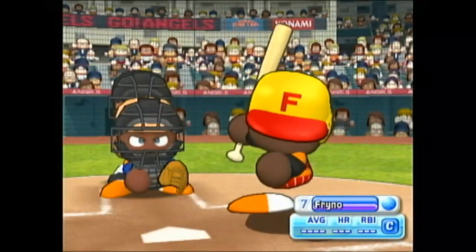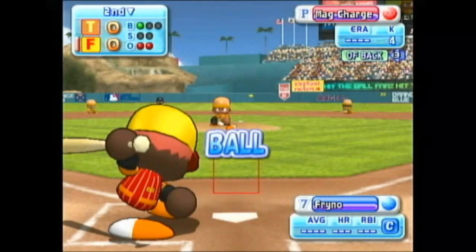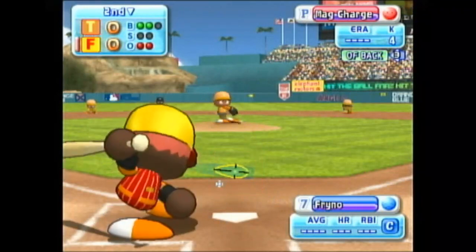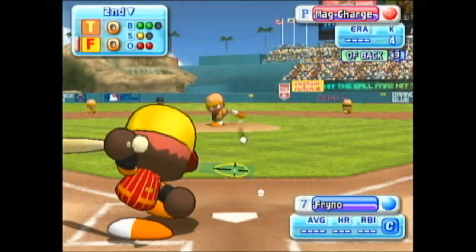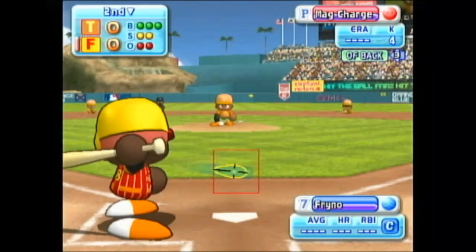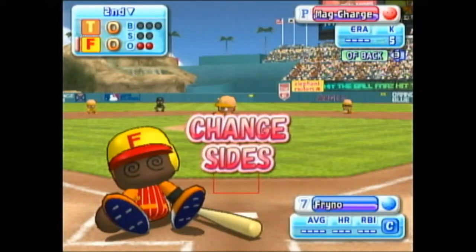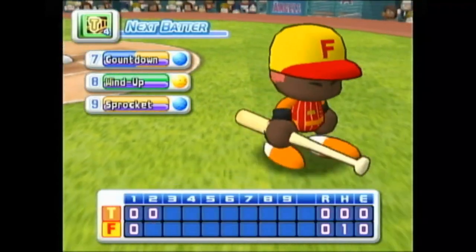Next at bat, Sky. He's set to deliver the first pitch — didn't even come close, ball. Count 2-0. Strike, strike. The count is 2-1. Here's the next pitch. It's a strike. Count 3-2. Three consecutive strikeouts. No runs. No hits. No errors.